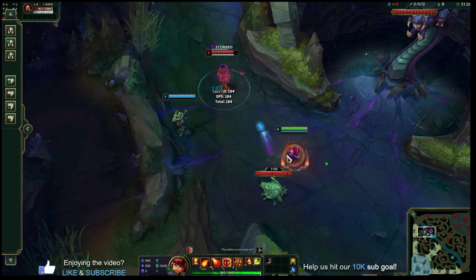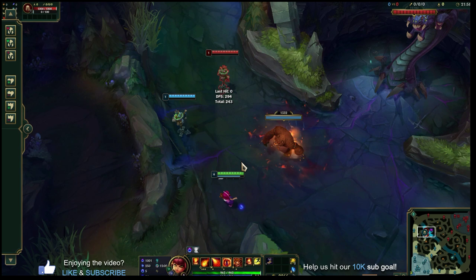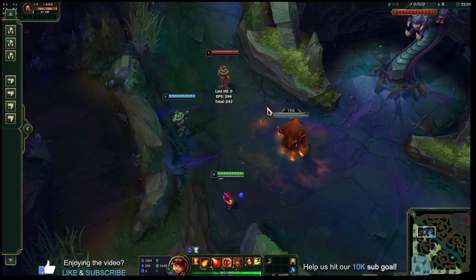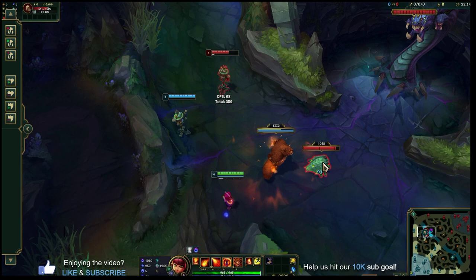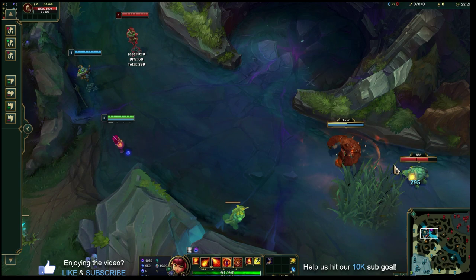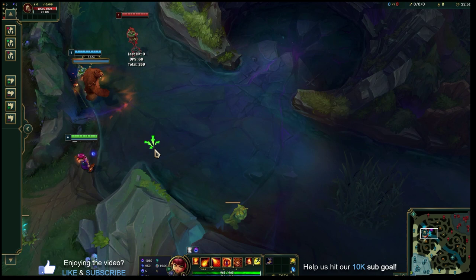R — Summon Tibbers: Annie summons her teddy bear Tibbers onto the battlefield. If he drops onto someone it deals a bunch of magic damage, and then Tibbers survives for 45 seconds as an additional unit that burns enemies around him for magic damage per second. Tibbers has his own stats — health, armor, magic resist, and attack damage — and you can manually control him by pressing R on different units to redirect his focus. If Annie goes outside his range circle, Tibbers will instantly return to her.